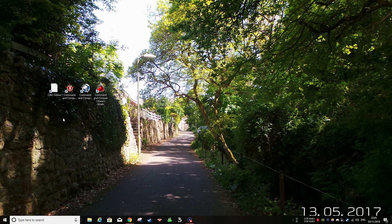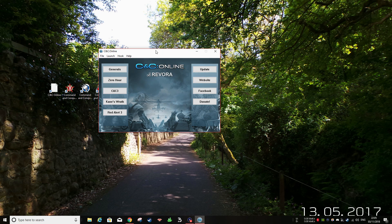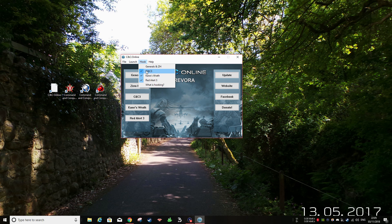Once you've done that, you're going to want to go ahead and install it. Once you've finished installing it, you can then open it up. We've got it open here — this is the launcher client. What I tend to do is hook all three or all four of my games if you play Generals and Zero Hour as well, as it's just going to allow it to connect easier.